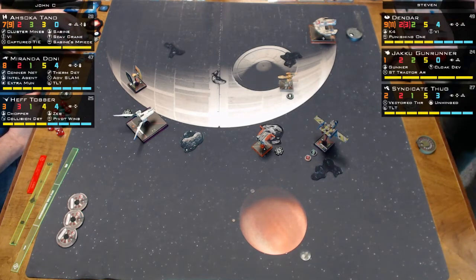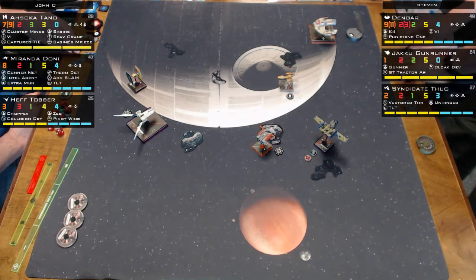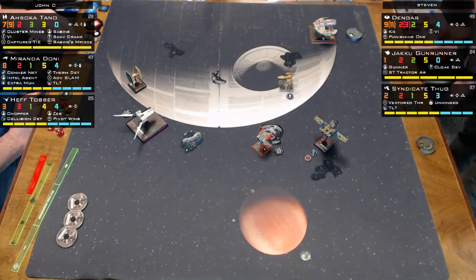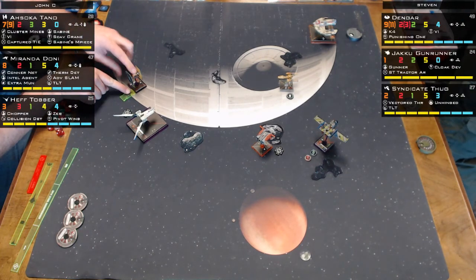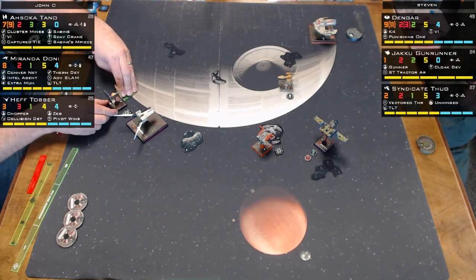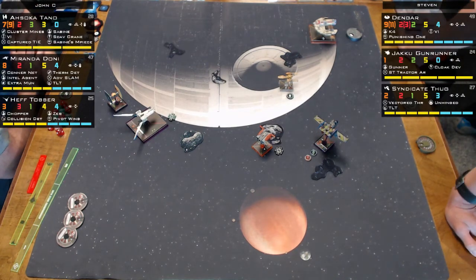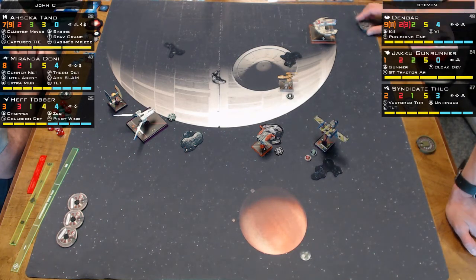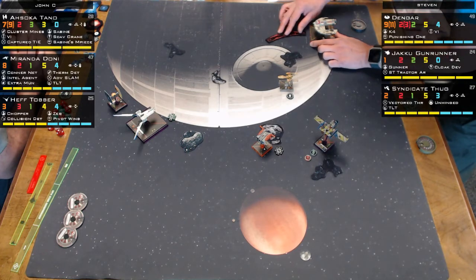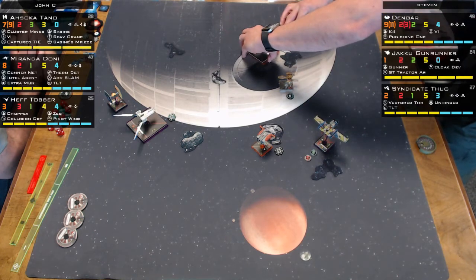With SLAM disabling weapons, it looks like he's trying to get behind everybody, putting them all out of arc. The commentators think he should have done a two-speed move then a hard two or two bank to be in position to drop bombs. John is holding Ahsoka back, possibly afraid of Dengar — but Dengar has a 360-degree turret anyway.